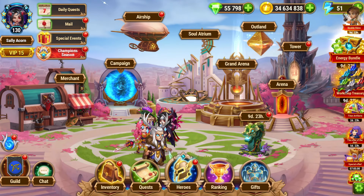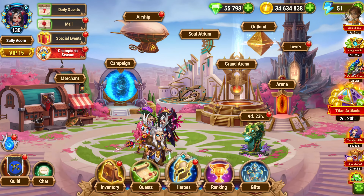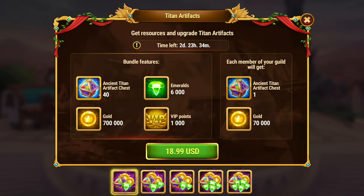Not too much double-dipping. Open their Titan Artifact bundles — these have Emeralds and stuff in them.